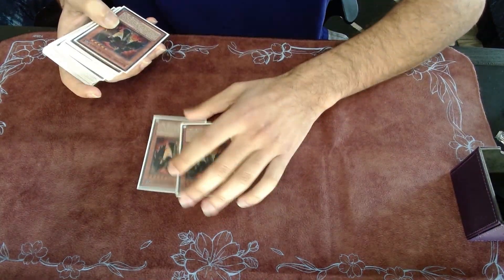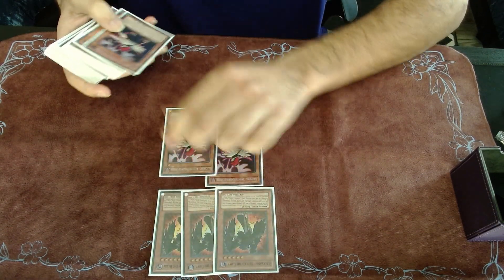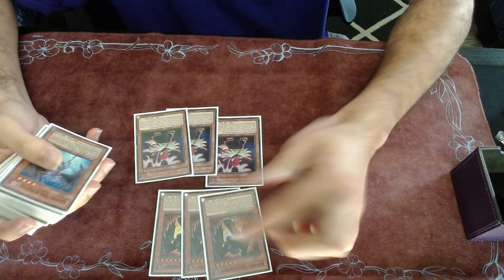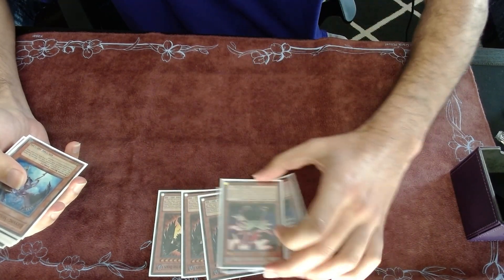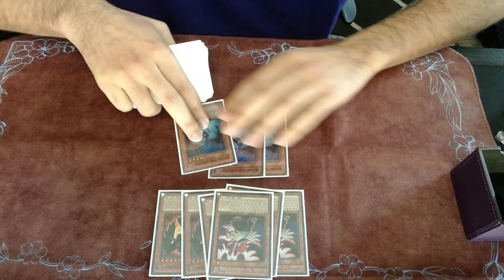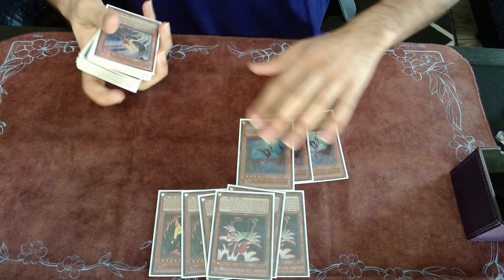Starting off we have triple Sirocco, triple Vayu. This is just the engine. Sirocco is a big beater and Vayu is the monster you use to Synchro Summon — you can make a Level 6. We have up next the main searcher, Shura the Blue Flame. This card is sick, so good.